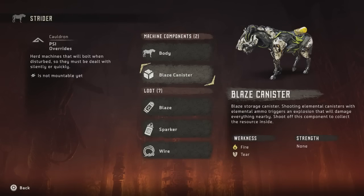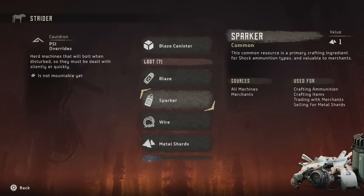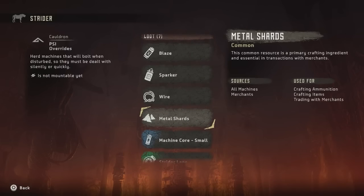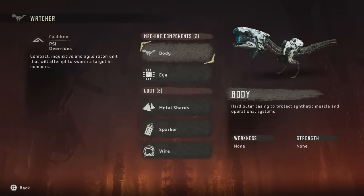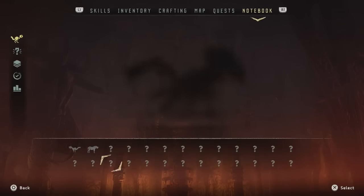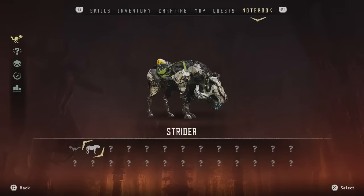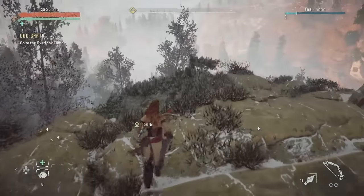Here's the big guy — has the blaze canister on the back. So this thing drops blaze. Does the other one drop any blaze? It does not. So if I want to get blaze for this quest I need to go find Striders and take them down. Okay, we are learning things.